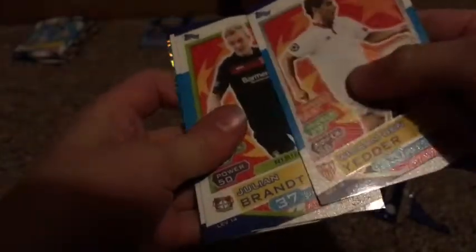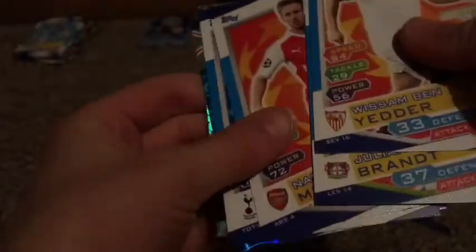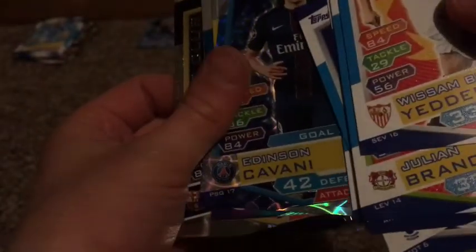As usual we start off with the Pro 11 code. We've got Yedder, Denis Suarez - not quite Luis Suarez but still pretty cool - Cavani, and then my fourth hundred club of this season: Luis Suarez with 100 on attack and 66 on defence. What an awesome card - absolutely insane. That pretty much sums up the whole multi-pack.